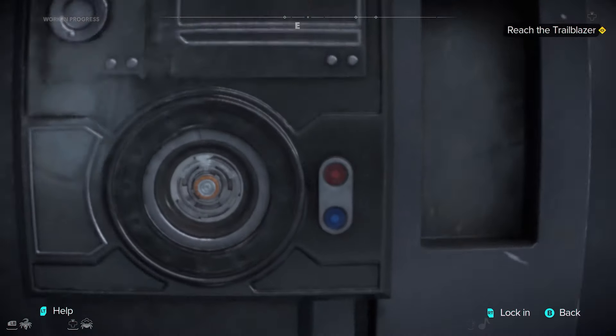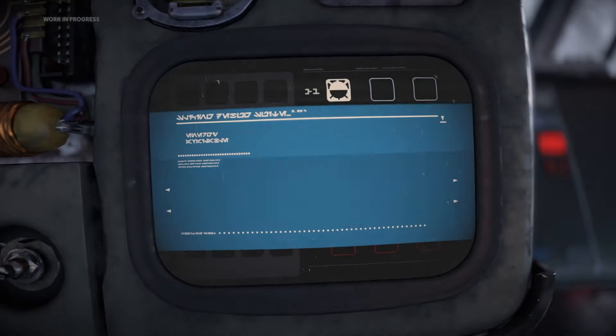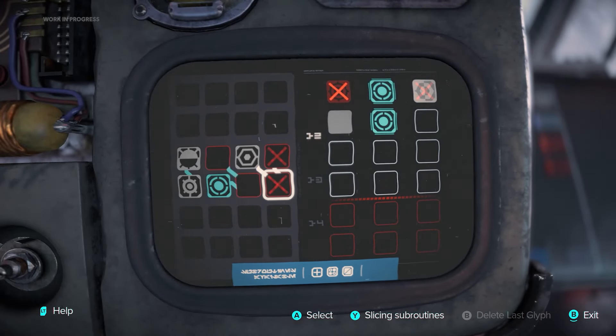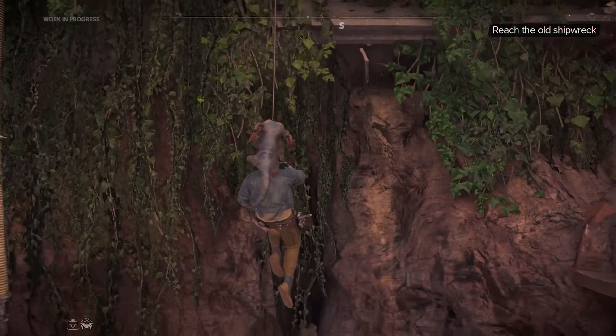We were able to see a couple of the puzzle mechanics we're going to be introduced to. The first being something called the data spike, which looks like lock picking — I couldn't make out exactly how it worked, but it looks really cool and definitely like it's going to be a fun challenge. We also have computer hacking, which again I could not make heads or tails of what they were doing to hack the computer, but I'm super excited to learn what the hacking mechanic is going to be because I absolutely love doing that in games. And lastly, the grappling hook looked like it was going to be a lot of fun and definitely will be used in the environment.